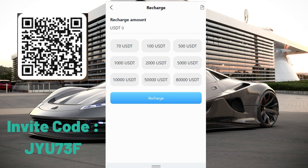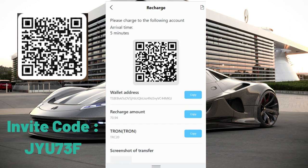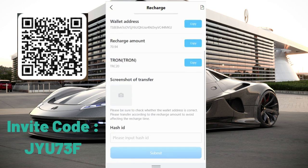Let me show you how to recharge the platform. If you want to do tasks and increase your balance, you need to recharge at least 17 VCT — otherwise you can't do anything, even at the minimum amount. After you click recharge, this is your address. Select your payment channel and send the amount to this address. You can also use the QR code, and after that you need to upload a screenshot.